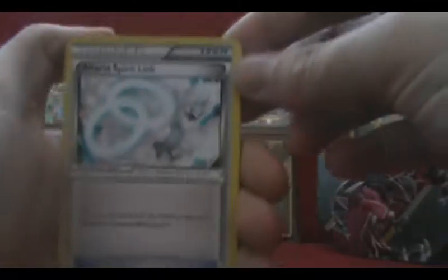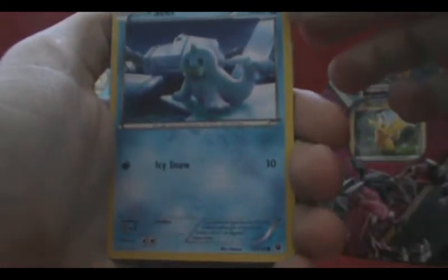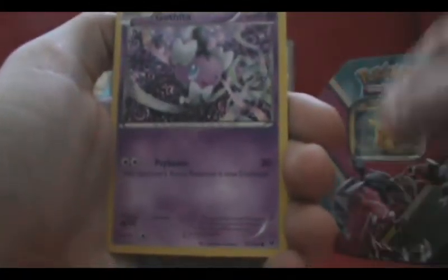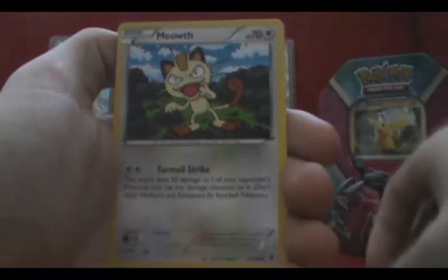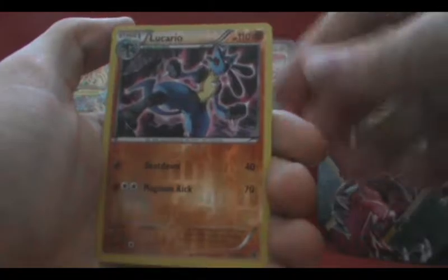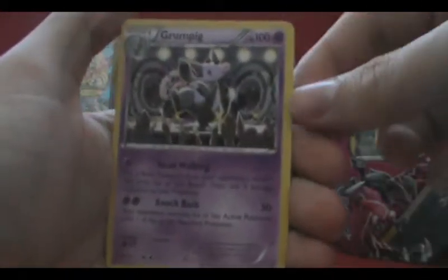We have an Altaria Spirit Link, Pokemon Fan Club, Kabuto, Seel, Fennekin, Gothita, Meowth, a Reverse Holo Lucario — oh I really like Lucario, so that is very nice. And our rare is a Grumpig. That's the first pack, let's move on to the second one.